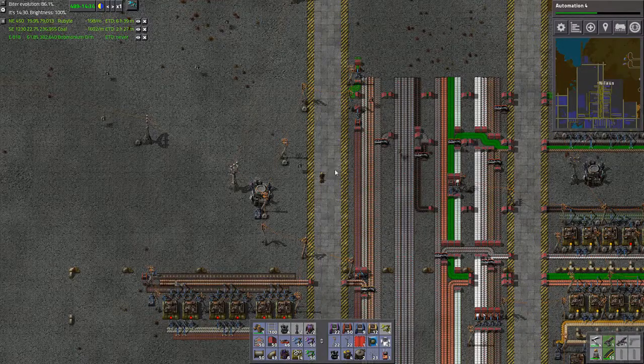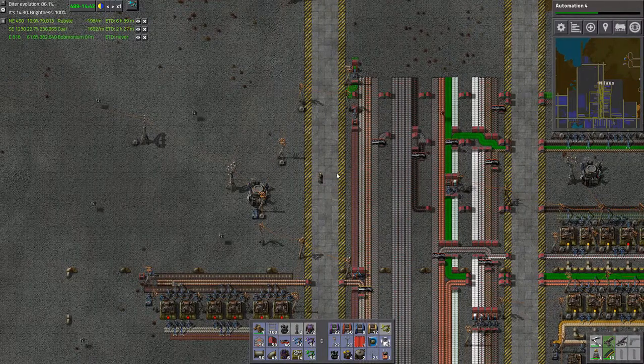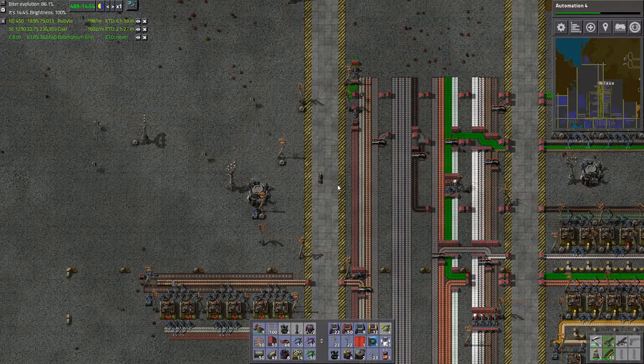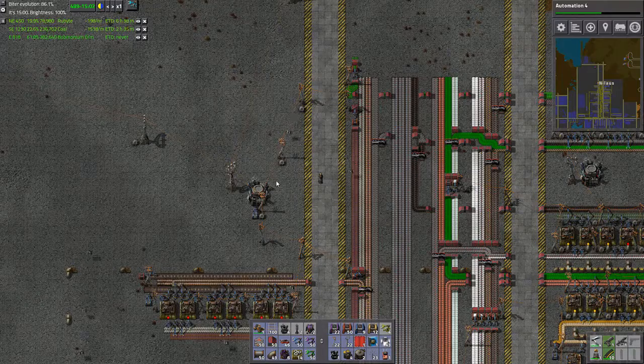Hello and welcome, my name is Nilas and this is episode 94 of our Let's Play Campaign of Factorio, where we're playing with Angels mods and Bob's mods and Uranium power, and everything is fine and good in the world.